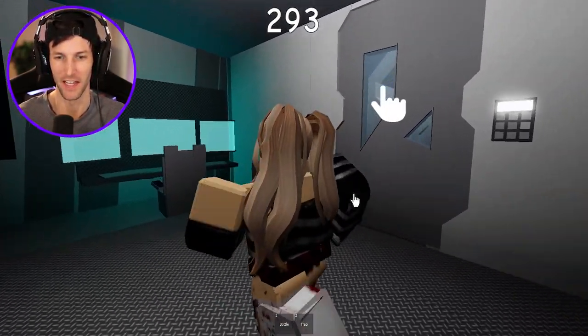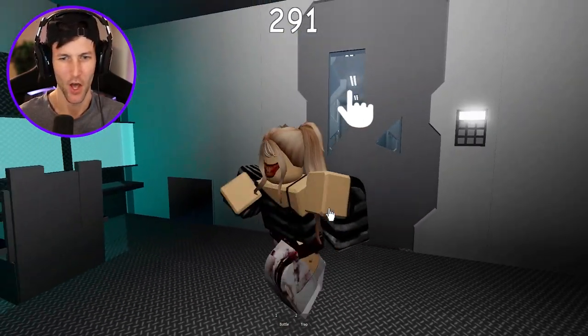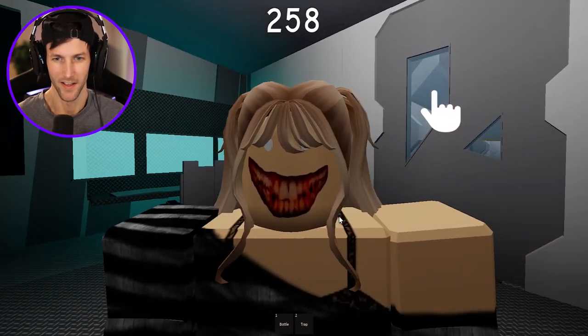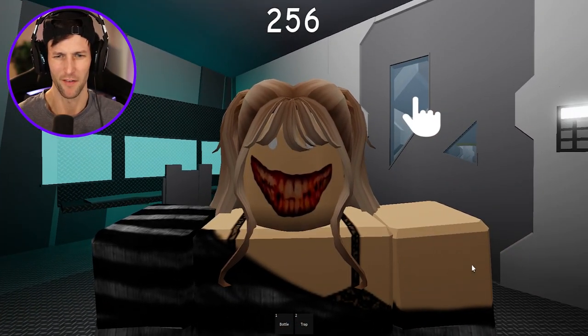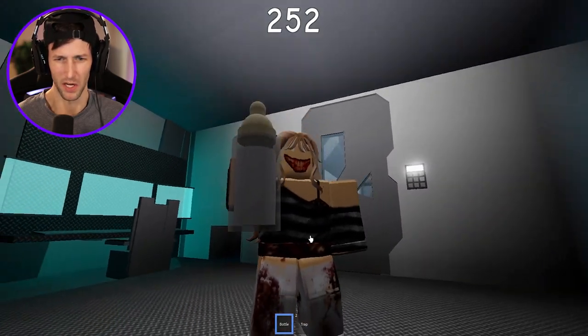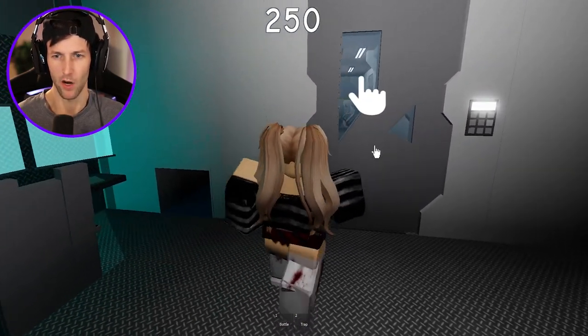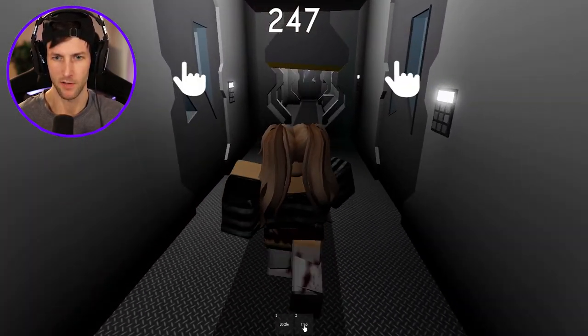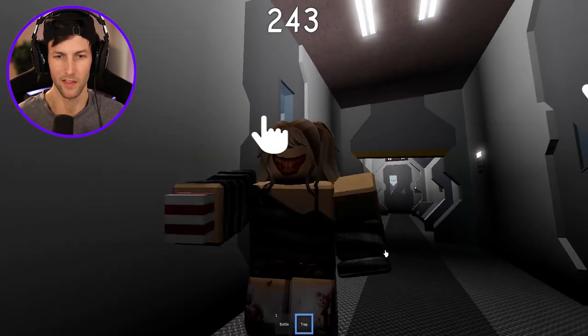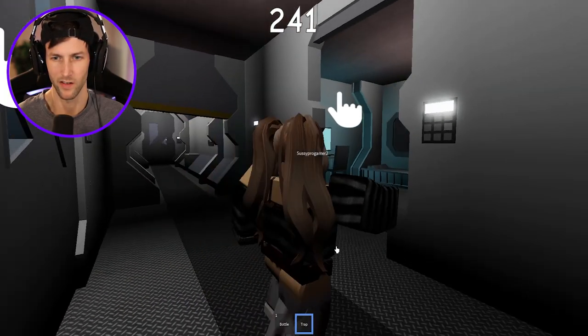We're at the space station, I think. They're gonna struggle. But why am I crying? I'm crying for some reason. Ew, look at her teeth. We have a bottle. I don't really know what the bottle's supposed to do. And we can also place traps, but I don't know what the traps do. Let's find out. Oh, that's that thing that he was holding.